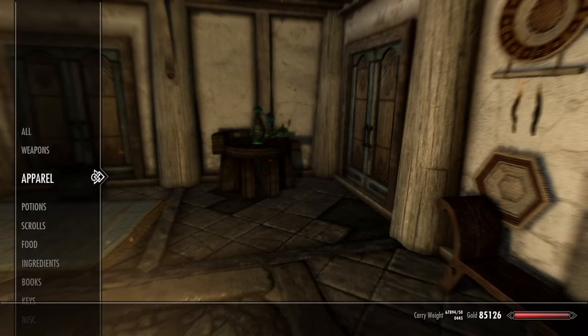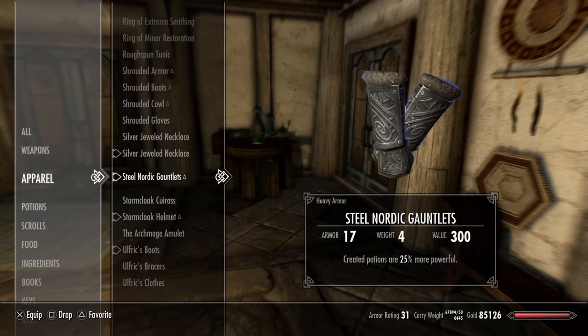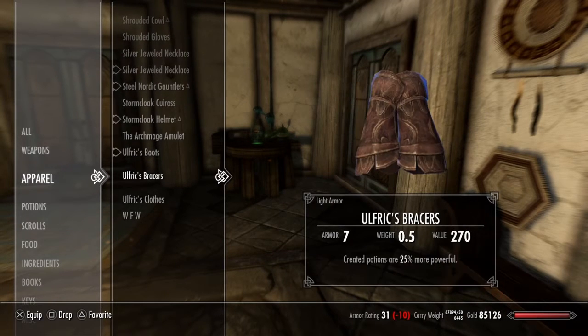So what you're going to need is some enchantment creator potions to make them more powerful. And you're going to need — you can have like the Stormcloak helmet, gauntlets, necklace, and bracers.